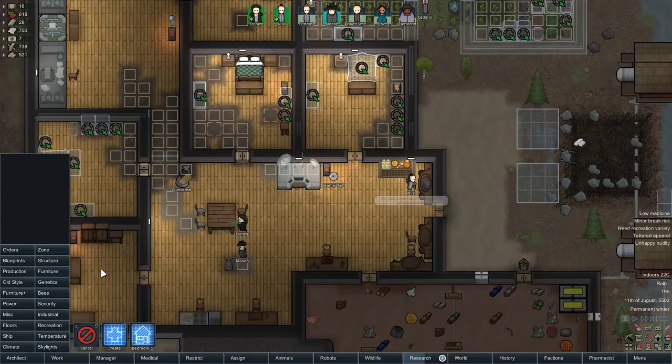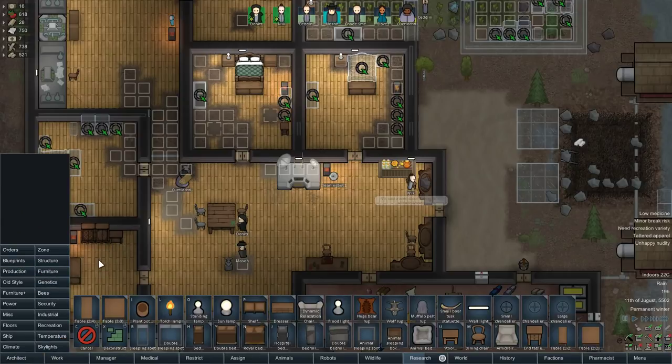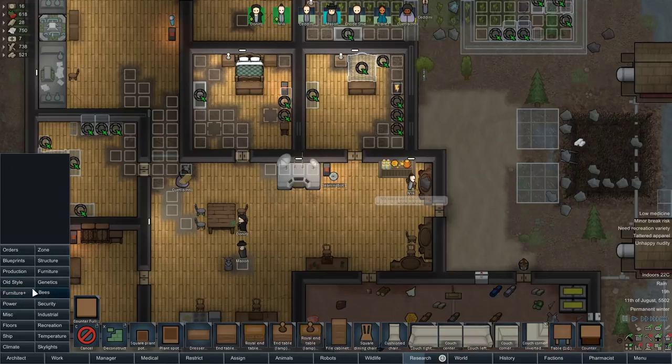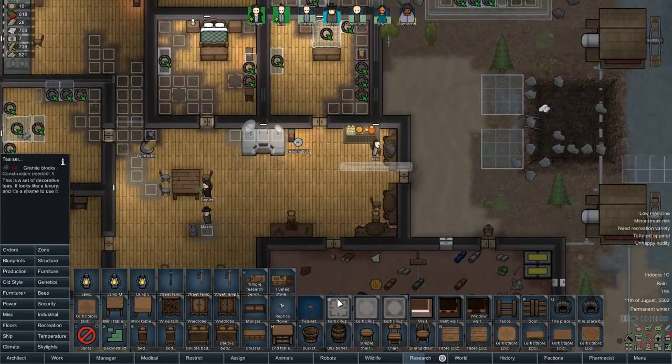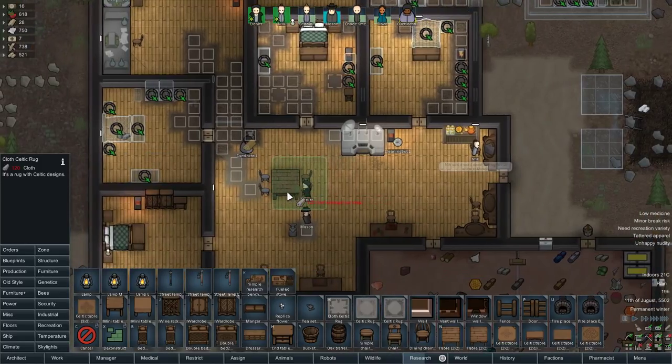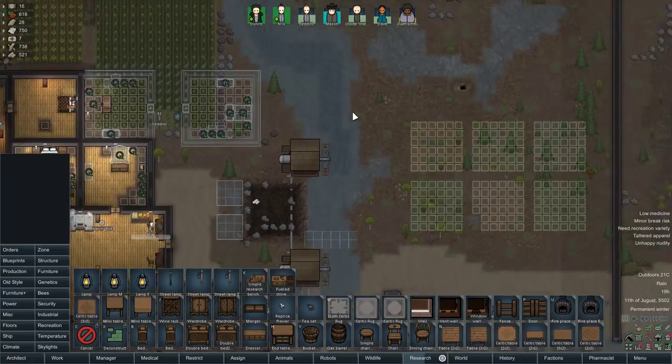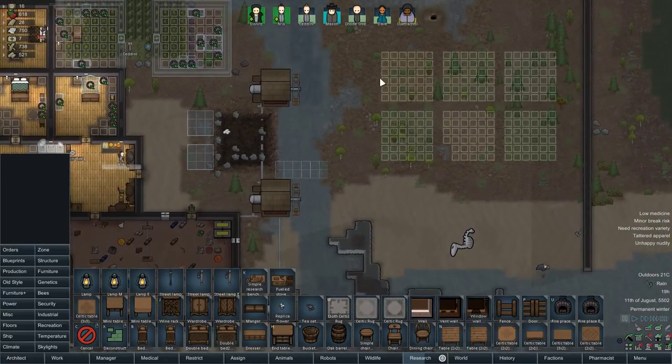I think there are even some other things we can get as well, but honestly the amount of wood it's going to take to build all this, because we've got the Furniture Plus mod and the old-style Furniture mod — which is my personal favourite. The rugs are really nice as well. On the subject of that, I've gone and started preparing the next bits of the base. They haven't done anything else since last episode, so I was just getting some planning in place.